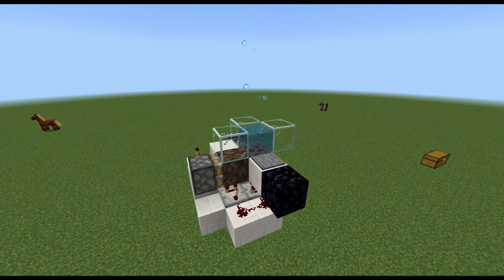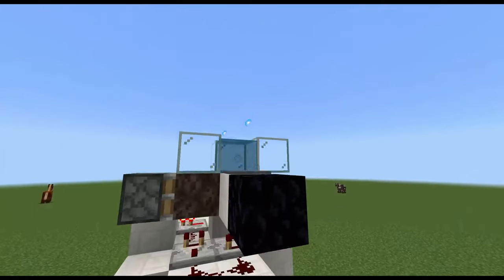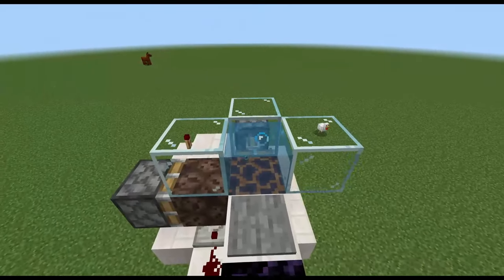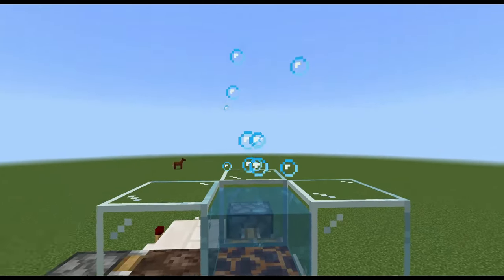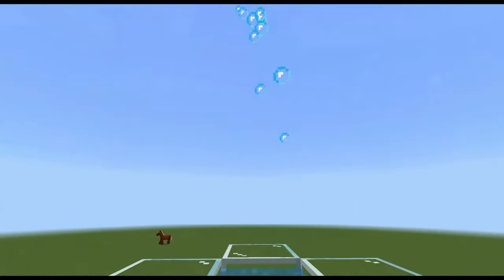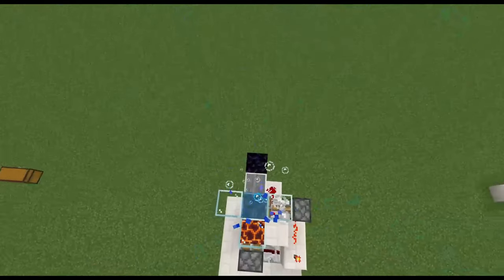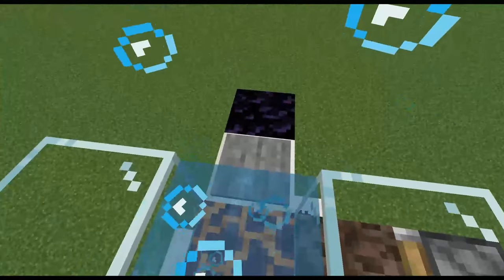So this is going to be a bubble column. You can see that there are bubbles up here in the air but there is nothing surrounding them. If I were to step on the pressure plate here it will activate the switch, and then these bubbles would move upwards instead of down, because the soul sand creates an upward momentum column and the magma block creates a downward momentum column. So if I do this, turn it on, and then step in it, we get shot all the way to the top, and then once the magma block takes back into effect it will bring me back down.